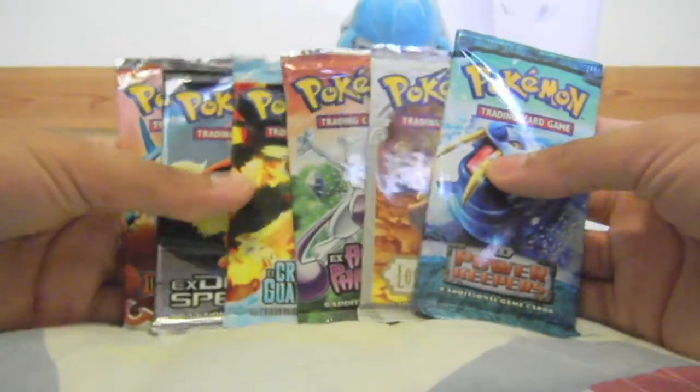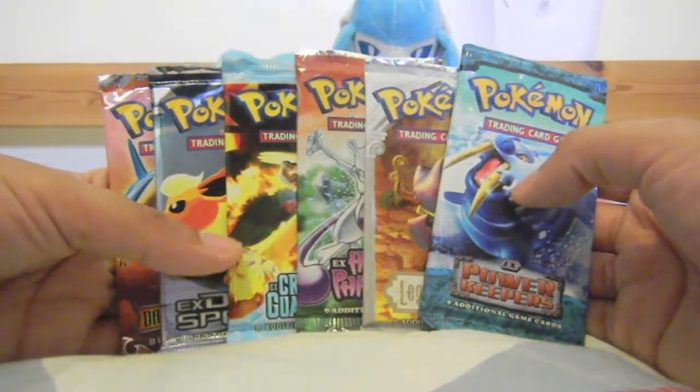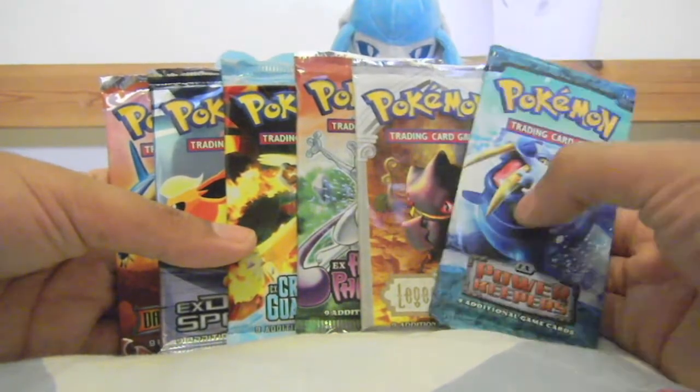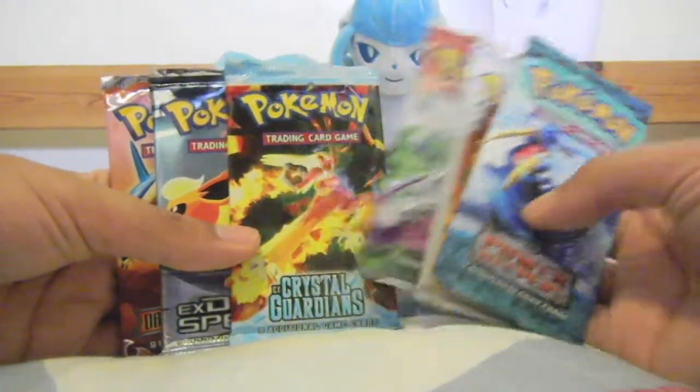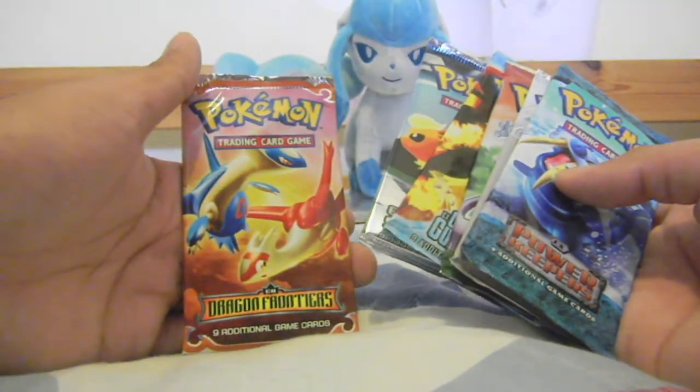As you've seen in the previous videos, some from right to left are where I'm going to open them. So I'm going to start with the Power Keepers, and in the next video I'll be opening the EX Legend Maker, EX Haunting Phantom, EX Crystal Guardian, EX Bottle Species, and last but not least Dragon Frontiers.